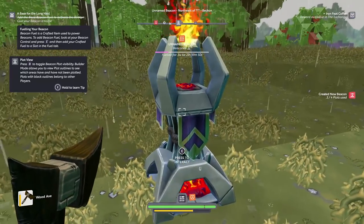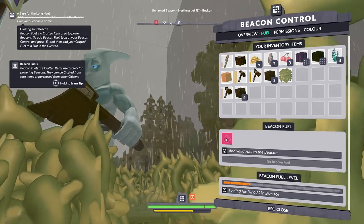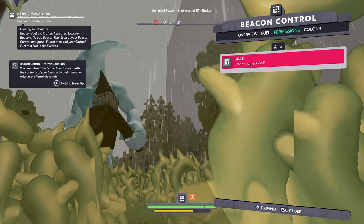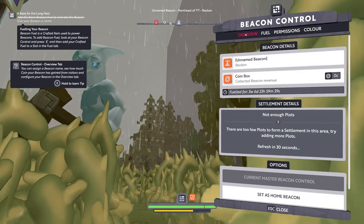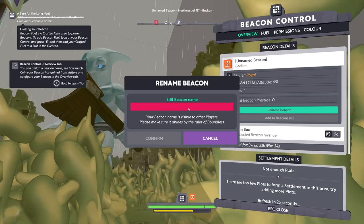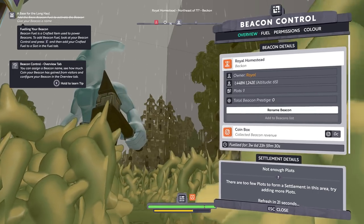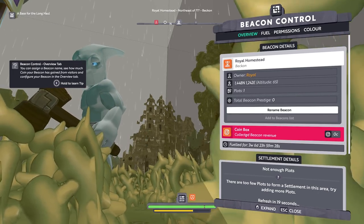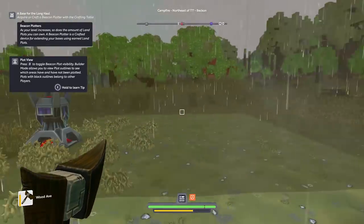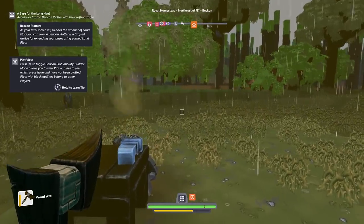Give beacon a name. Color overview — unnamed beacon — rename beacon. Royal Homestead — confirm! Boom, collect beacon revenue. It makes money as your level increases. So does the amount of land plots you can own. A beacon plotter is a crafted device for extending your base using earned land plots. Acquire or craft a beacon plotter with the crafting table.